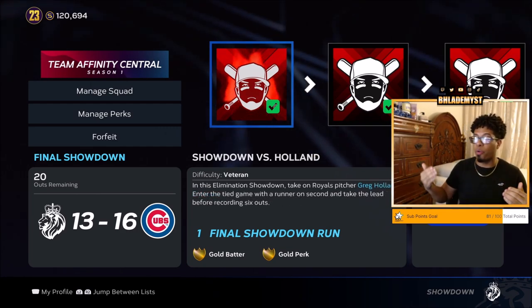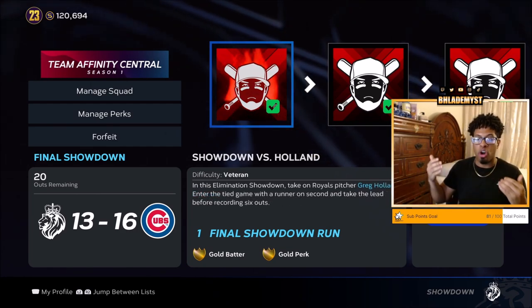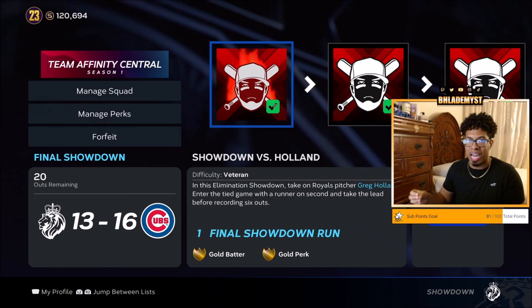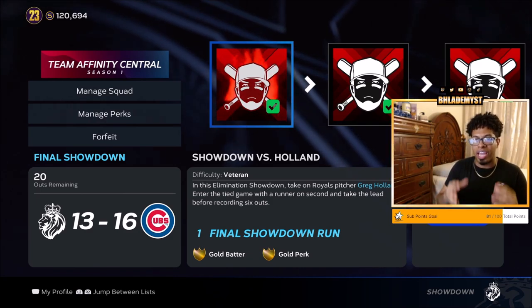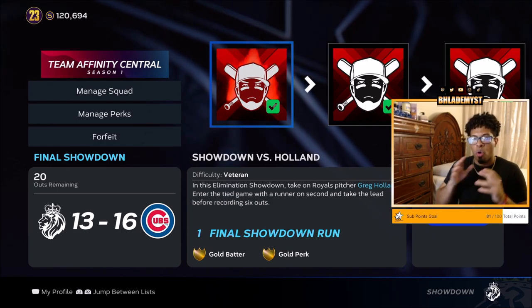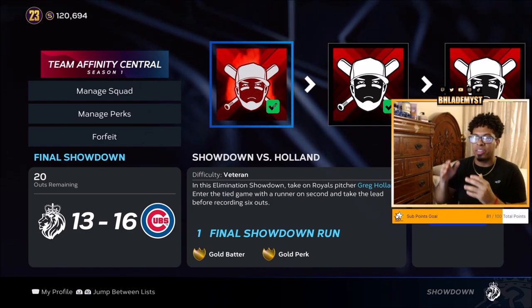Holland is another right-handed pitcher — a tie game with a runner on second base. We need to take the lead before recording 6 outs. So why wouldn't you bunt to the right-hand side, move that runner over to third, and now you have 5 outs to put a ball in play and drive in that run? Worst comes to worst, you bunt in the run as well.